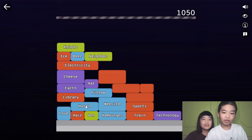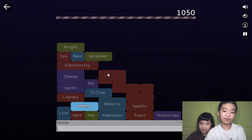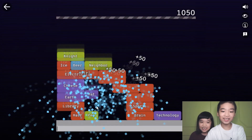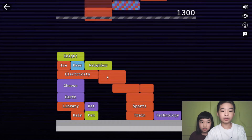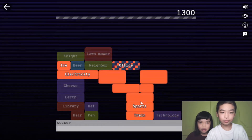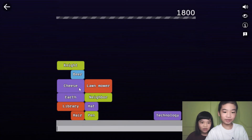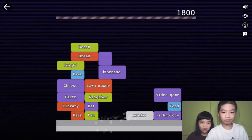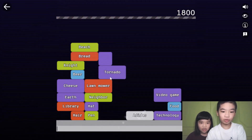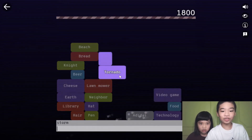Let's do something new. Hotel. House. Neighbor. Hotel — yes! Light. Soccer. Why don't you do something related? Cheese or Earth? Tornado. Storm — it may guess Earth, it may guess Tornado. That didn't really help.